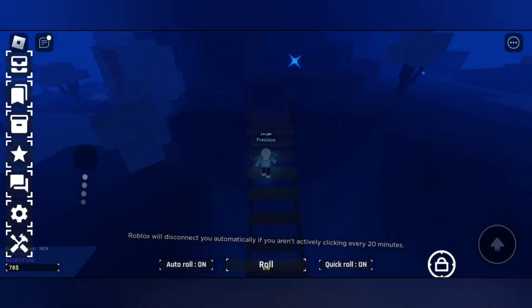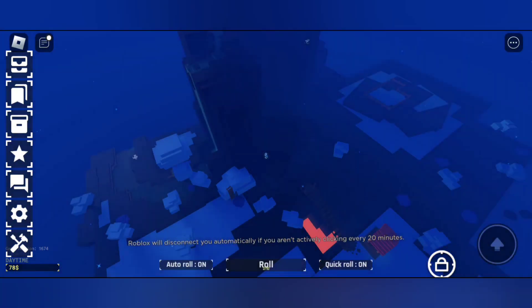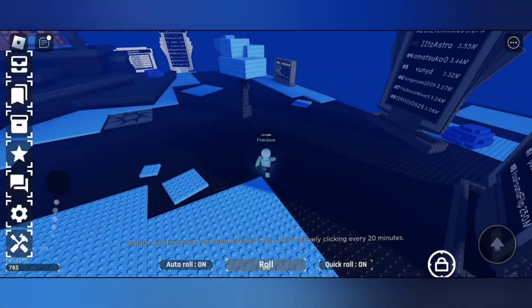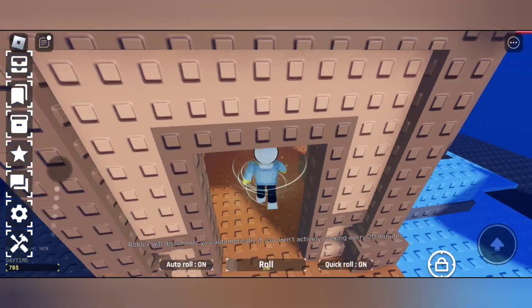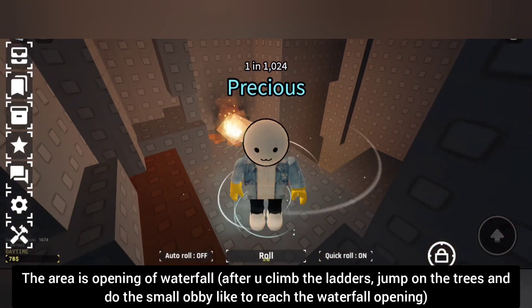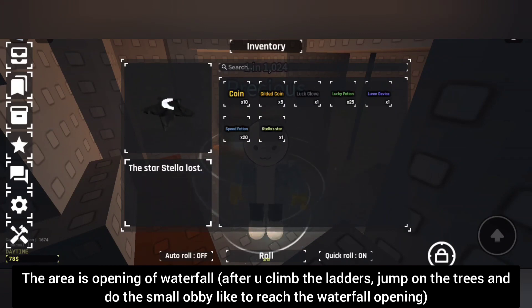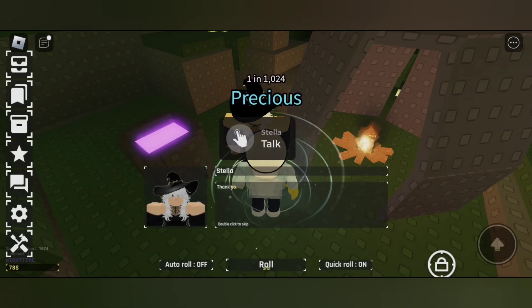Now let's go and search for the Stella Star. This is the area near the waterfall — once you come here you will see this area, which has a Stella Star location. The event had already ended but I still managed to get the Stella Star. Keep in mind that once you climb those trees and come to the waterfall area and enter it, you will see that area — that's one of the locations.